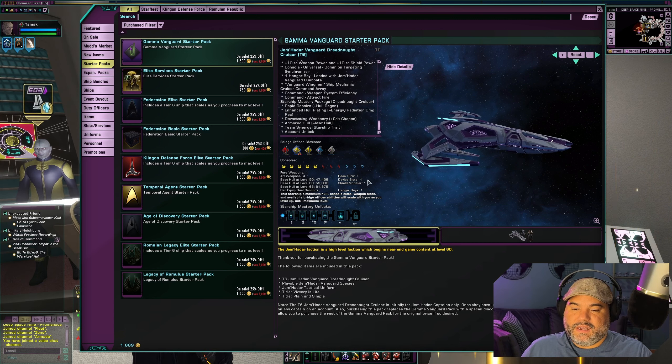Another difference between a Vanguard and a regular Jem'Hadar character is that with a Vanguard, you get the Reputation pre-sponsored tokens. Basically, all of your reputations — with the exception of Gamma Task Force and Discovery Legends, every single other one from Task Force Omega all the way to Competitive War Games — you get the sponsorship token. What that means is that it will take you half as much time to level these different reputations up as it would on another character.